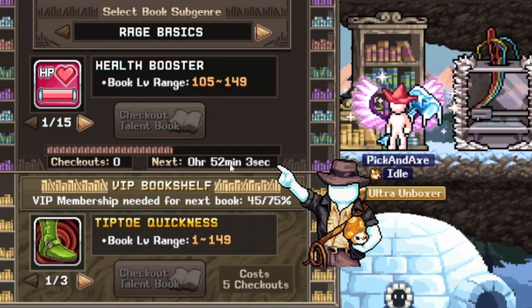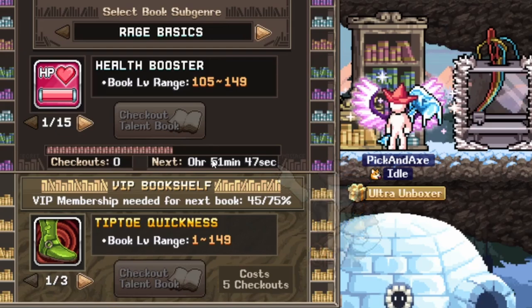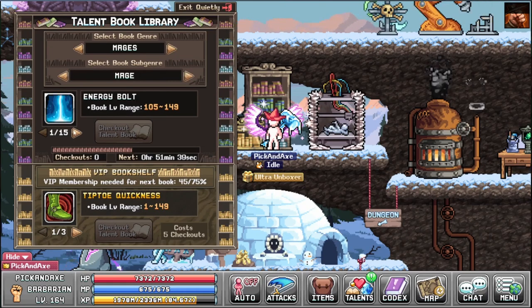The checkouts come back over time. The fewer checkouts you have, the faster it goes. It goes a lot faster to get from 1 or 2 or 3 than to go from 19 to 20. And I think that's it for the building itself.